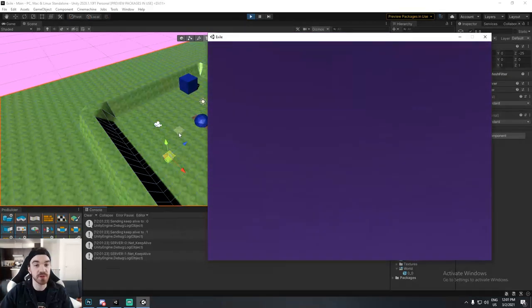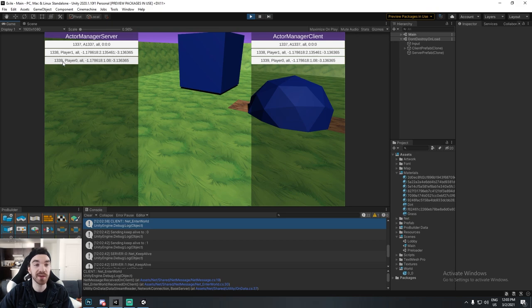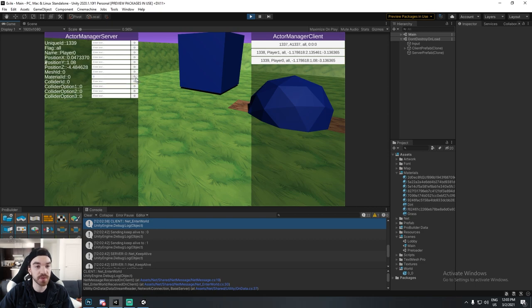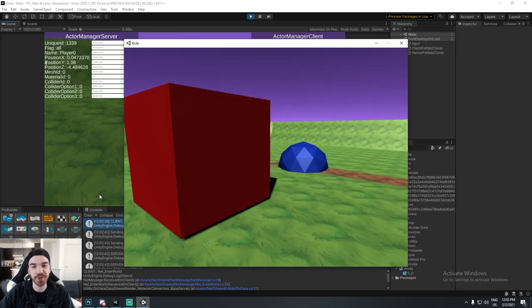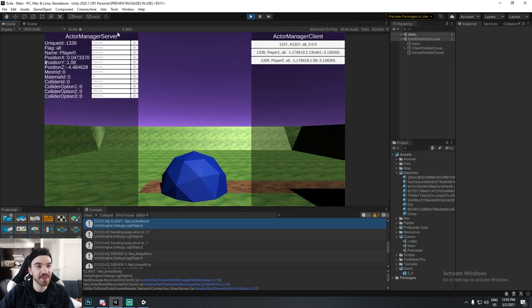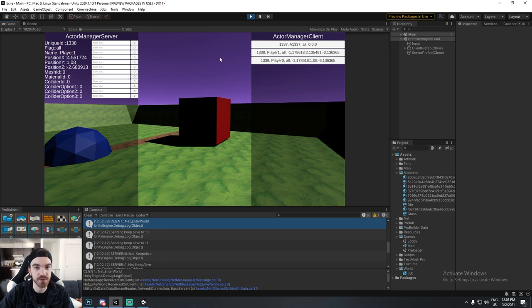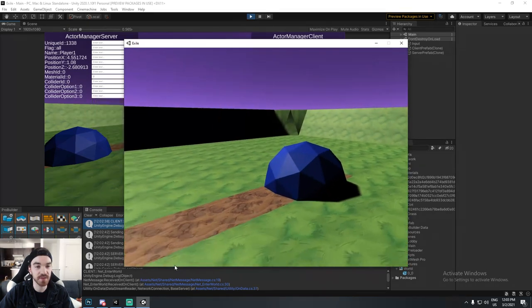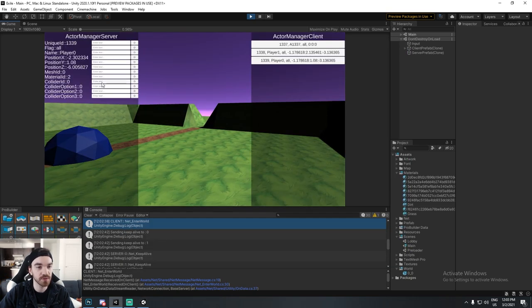Player 1339 is a new player. I'm going to change his color using the interface I have — IDs started at a certain number and just increment by one. I change 1338's color to red. Then as I go out of sight from the first player, I change my own color to green and walk back into sight — and the full information including the collider is received.